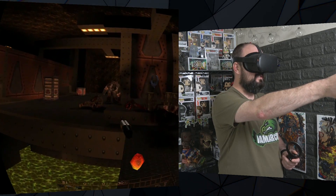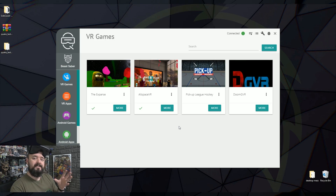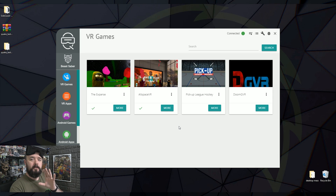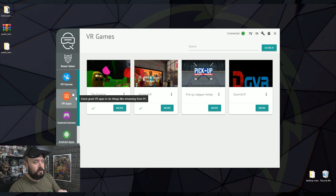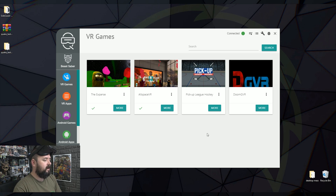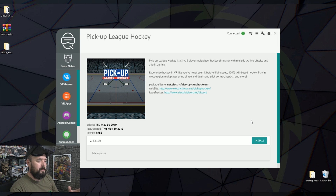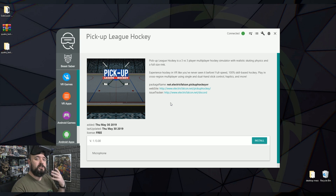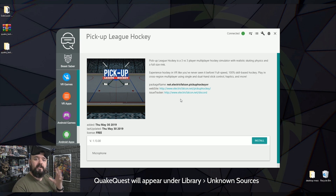Quake Quest isn't available on the Oculus Store so you'll need to sideload it. The easiest way is using a program called SideQuest — I've done a video on that. Once you've got SideQuest installed, boot it up and go into the VR Games tab. Connect your Oculus Quest — you'll see a green light in the top corner when it's connected. Quake Quest will appear in the list, just click More and click Install. Once that's done, I'd recommend rebooting your headset and you're all sorted and ready to play.